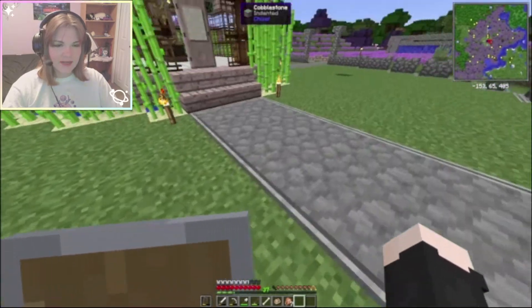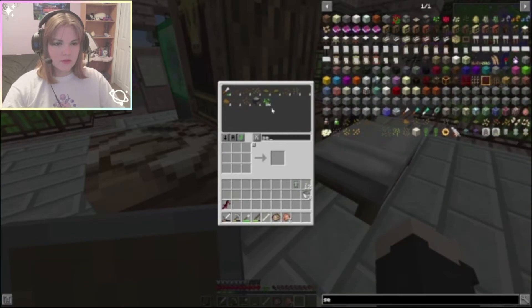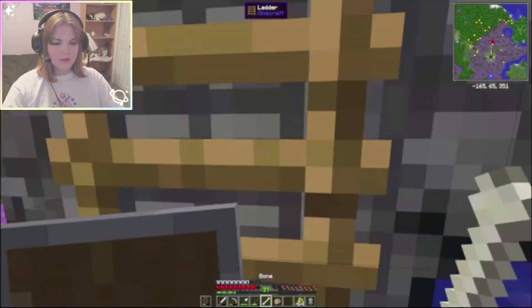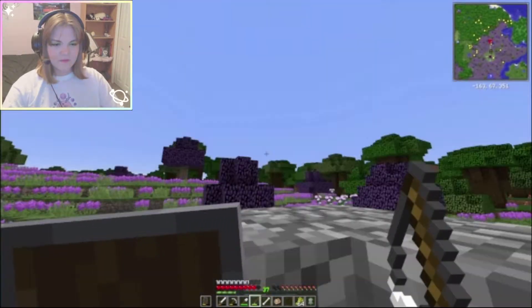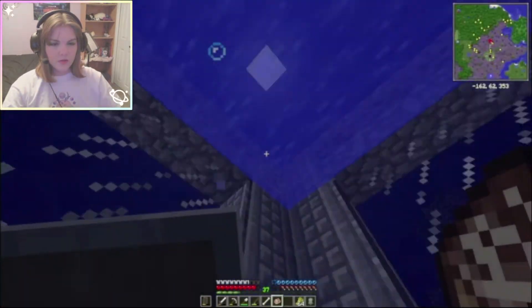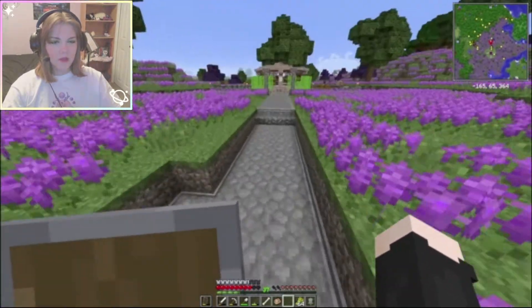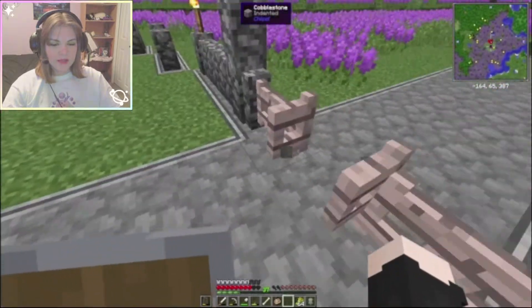I need seeds and wheat to breed the animals — oh, I should go check on her. Let's see how hungry the little baby is. I just need like one more fish. I need a fish farm somehow. Good, she's full — it only takes like three fish to fill her, which is nice. I need to go down and breed the animals so that I can get a bit of extra food for that little baby.